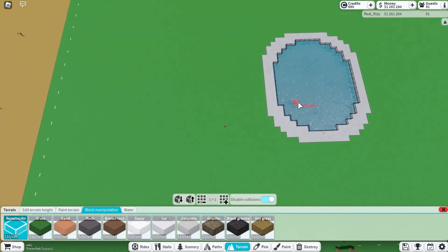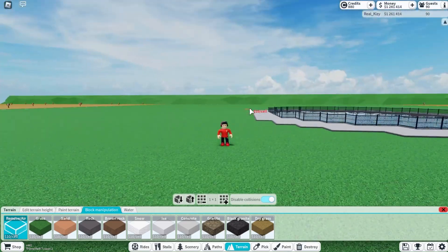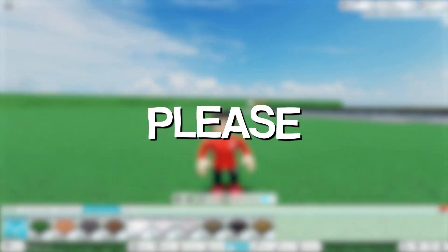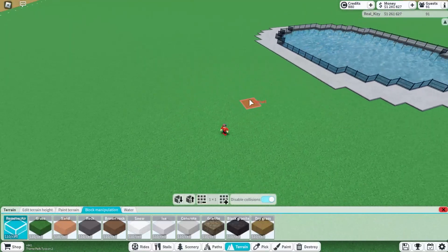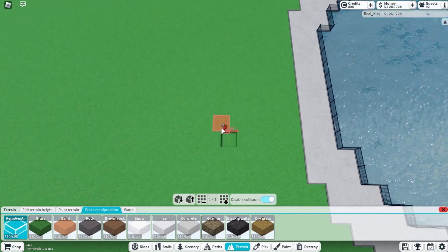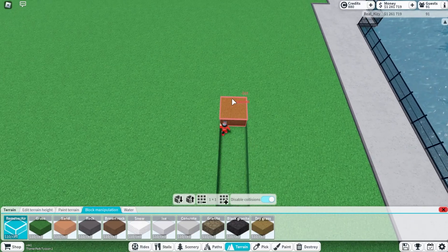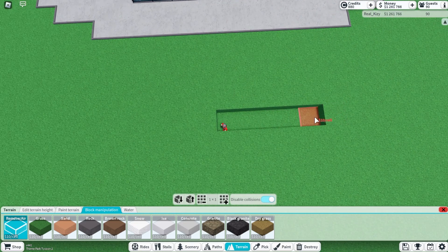I'm going to show you how to make a cool oval pattern - however you want. You can do a random lake, it could be anything you want. Please do not just copy what I do, because this game is supposed to be really creative, not just copying people. What we're going to do is break down the terrain here - we're going to go nine across right here.